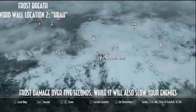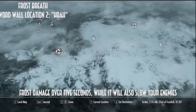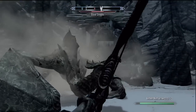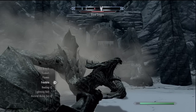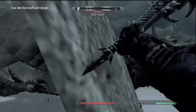We're not done with Frost Breath - you can also get word wall location two, Krah, which is right between Dawnstar and Morthal. If you've done the Shrine of Azir quest, you will find the location a lot faster. I can't do the archery thing, so I get my Dremora Lord dragon and prepare to fight this out.